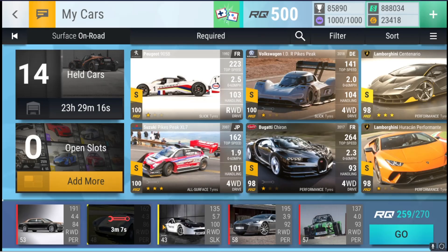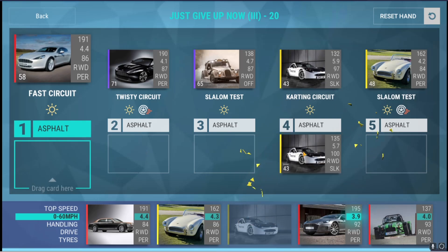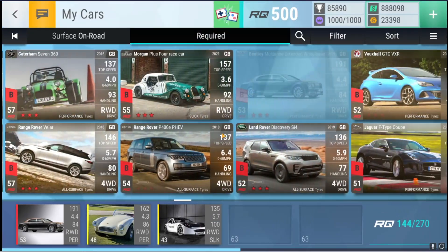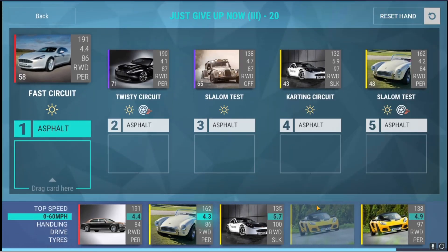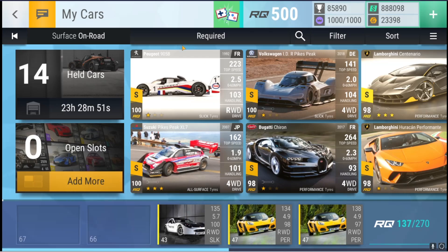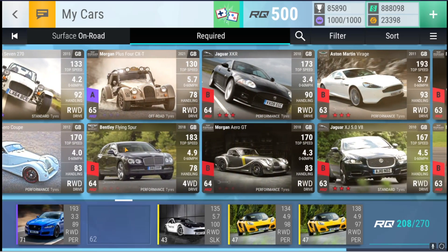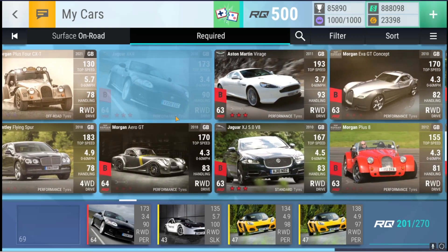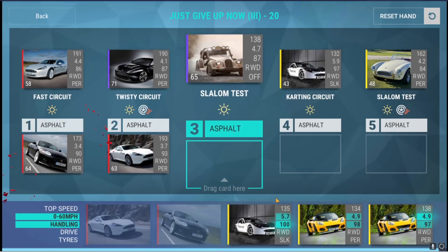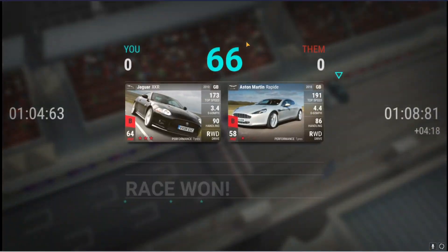Slalom — okay, this is fine. Then we need a slalom and a slalom. I'll just put two Lotis in. That is completely fine. And then we need a twisty and a fast circuit. If we put this one on twisty and this one on fast — boom boom boom — all is well.